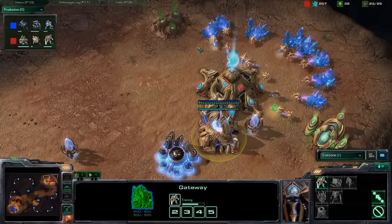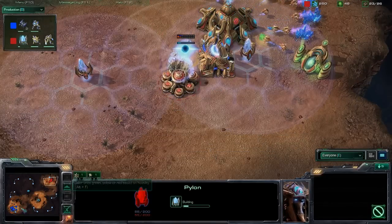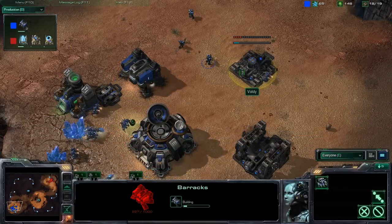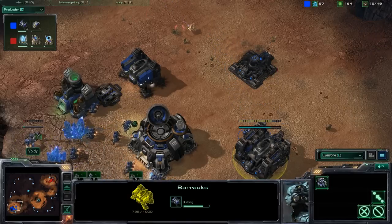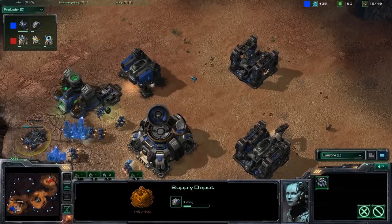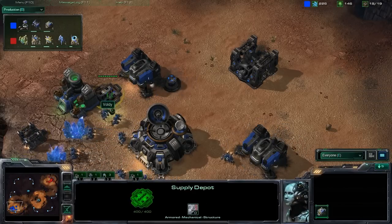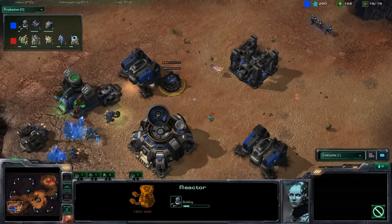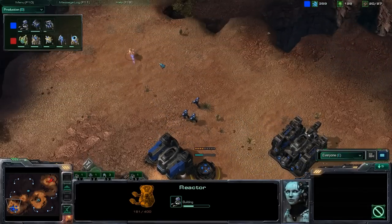I don't think Rocks will go for an all-in push or something like that. So maybe we're going to see a longer game. Voldy has a third barracks going up — so not going for tanks or a factory. This is by the way after patch 1.1.2, so you actually do need a supply depot now to build a barracks. The reaper speed upgrade also requires a factory. Three marines are out now for Voldy.